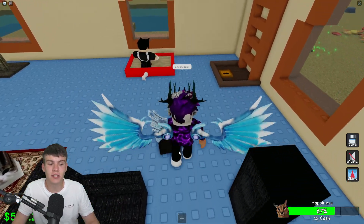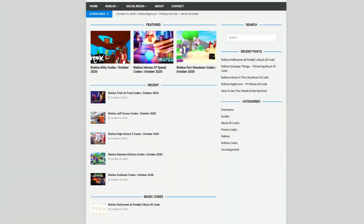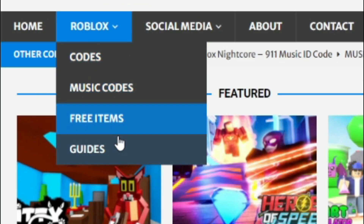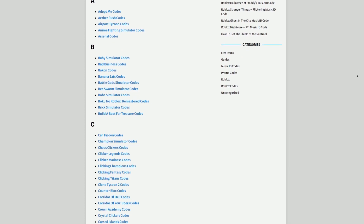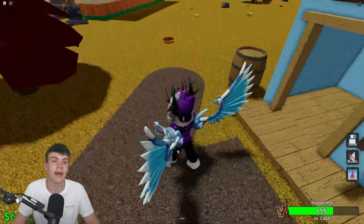Before I start, I want to tell you a little bit about rblx codes dot com, which is my own Roblox code website where you can find game codes, music codes, and guides. There is tons of stuff in there — we give codes for over 300 Roblox games, so if you need a code for a game it will be there.